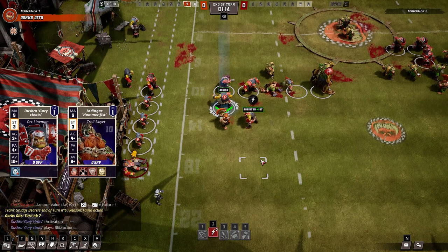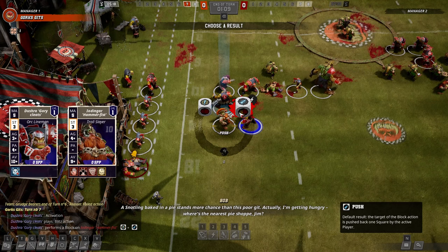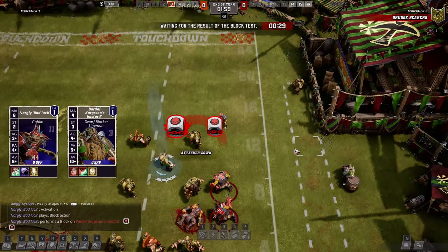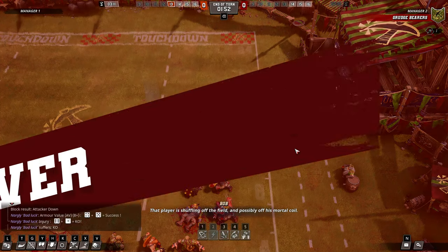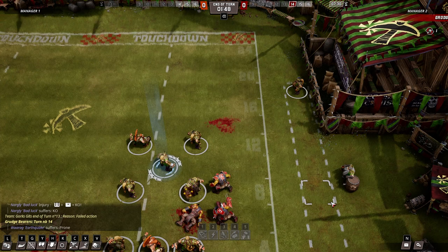In the case of multiple result dice being rolled, the attacker can choose from them to determine what actually happens. Keep in mind that a player can block somebody with a higher strength stat as well, though in such a case the defender gets to pick the result from the rolled dice, and so it's a serious gamble at the best of times. There are ways to overcome that risk, though, and we'll discuss them in just a moment.